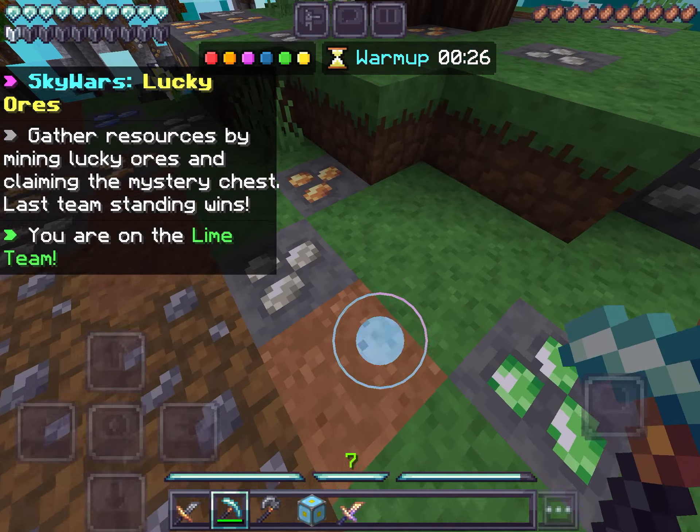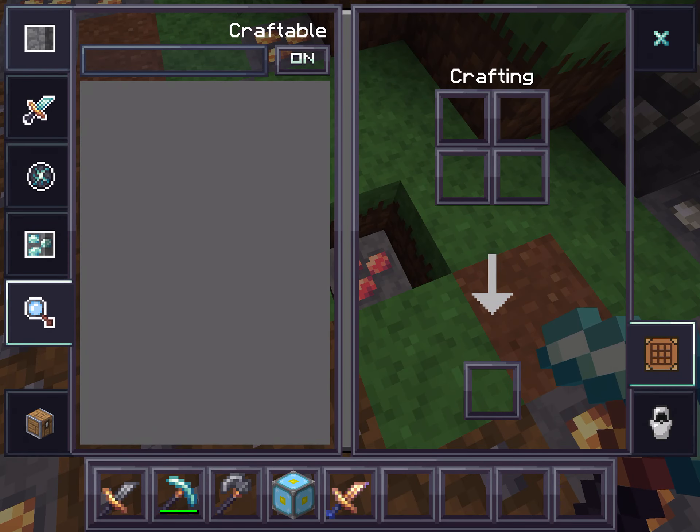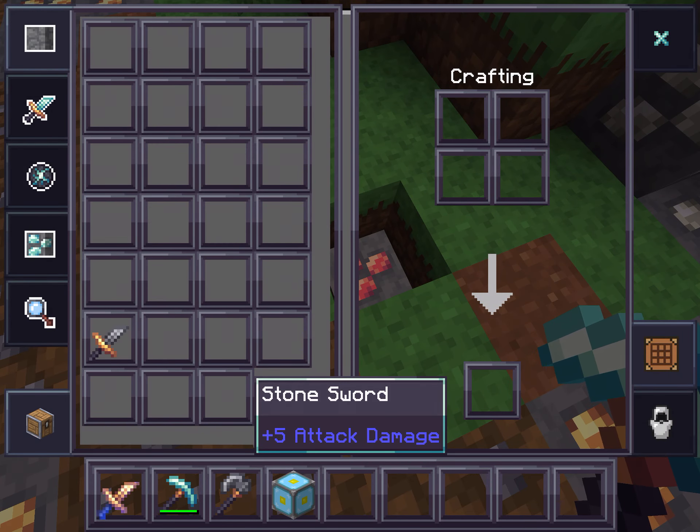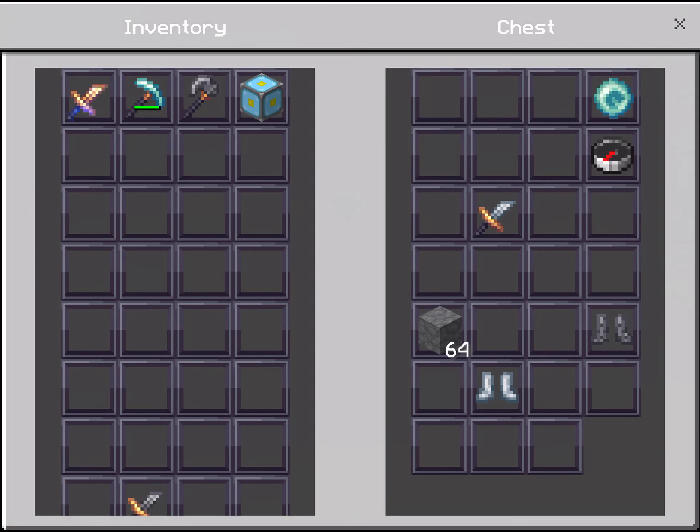Oh, that noise is so weird. Okay, so swords aren't looking bad. That pickaxe is pretty cool. Axe, eh, they're okay. This is a pretty good texture pack, not gonna lie.